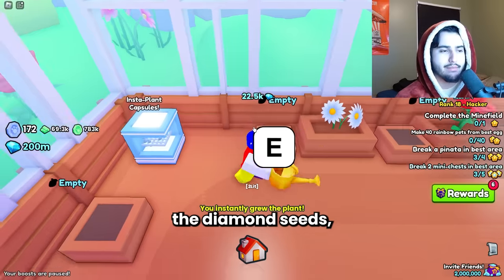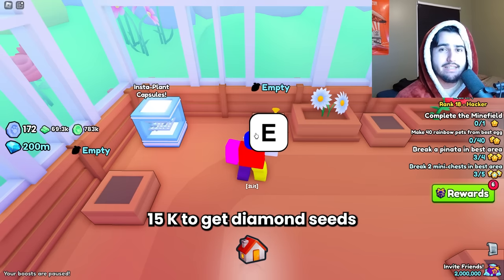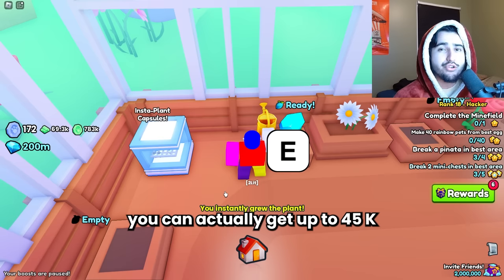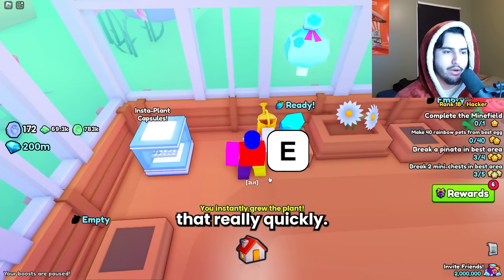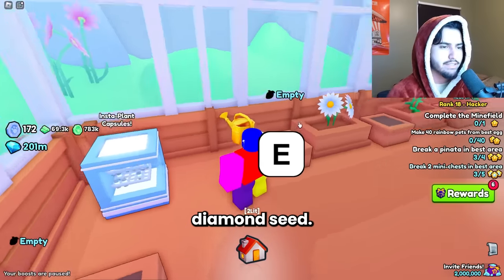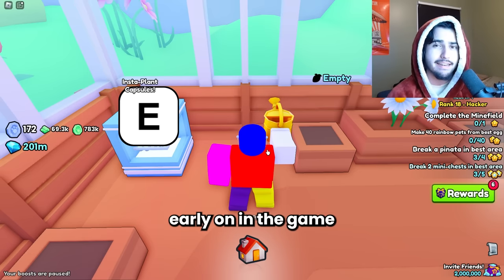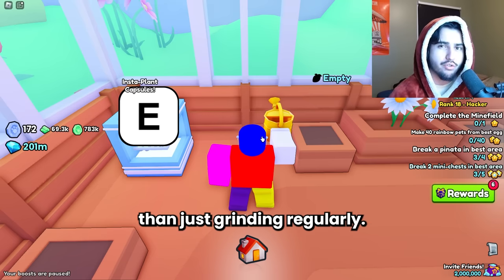When you harvest the diamond seeds you get a minimum of 30k diamonds. It costs 15k to get diamond seeds and about 10k for the insta capsules, so that's where you're making most of your diamonds. You can actually get up to 45k diamonds from one of these seeds — we just got 45k from this one diamond seed right here. This isn't the way you can make the most diamonds, but especially if you're early on and don't have a ton of huges, you can make more doing this than just grinding regularly, especially because you can AFK it.